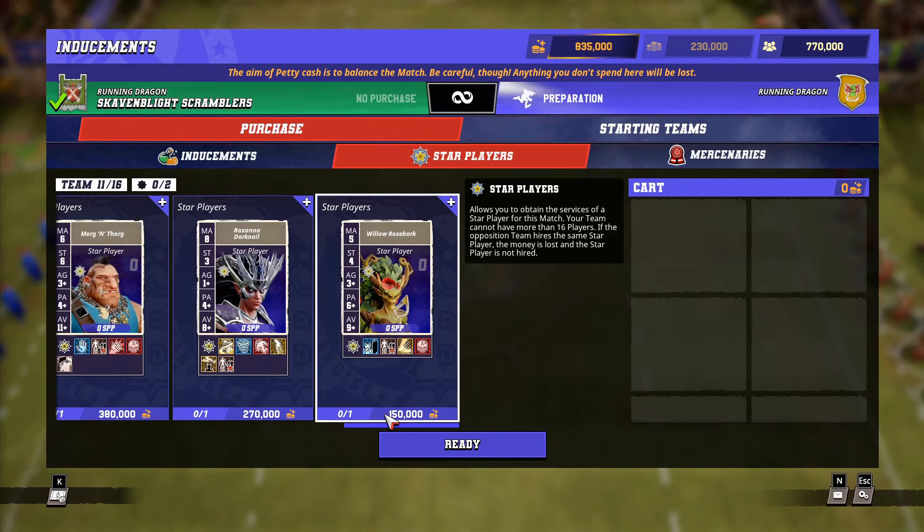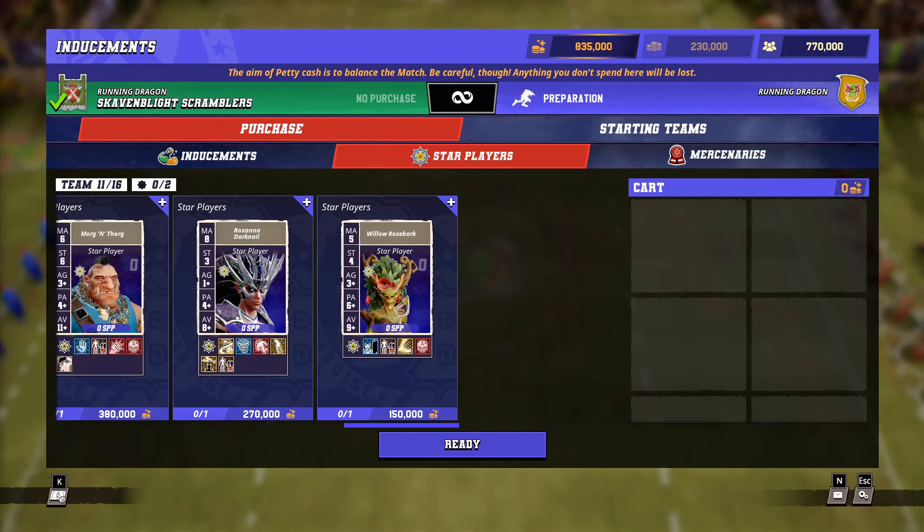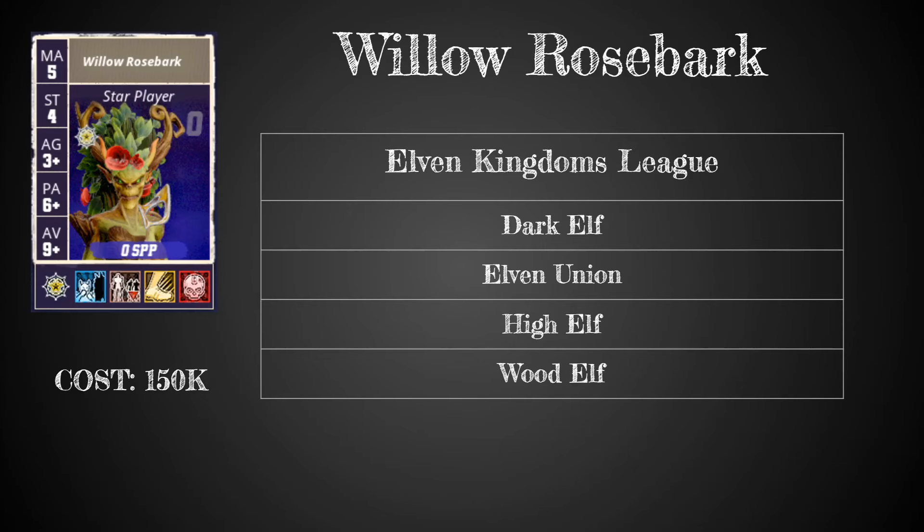At 150k they are an option, but there are some better stars out there. Willow Rosebark only plays for the Elven Kingdoms League — that's Dark Elf, Elven Union, High Elf and the Wood Elf teams.